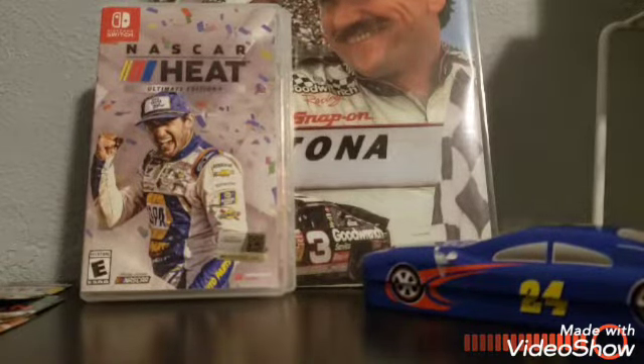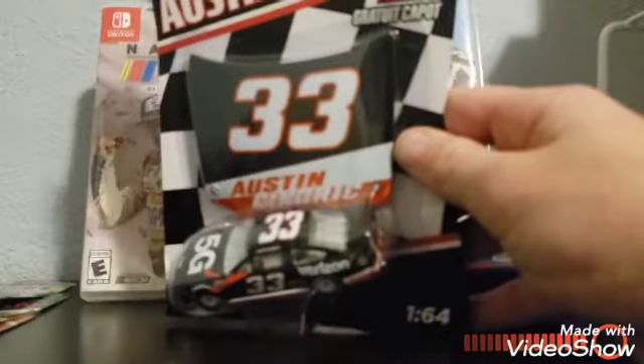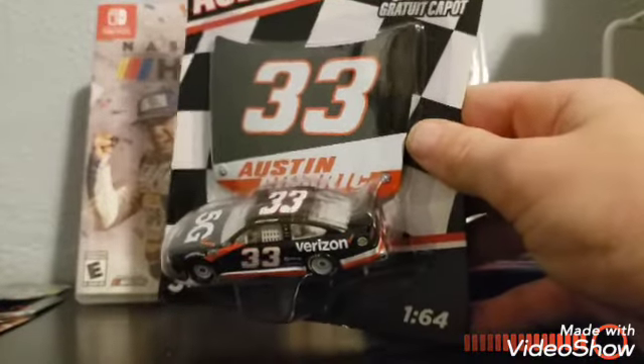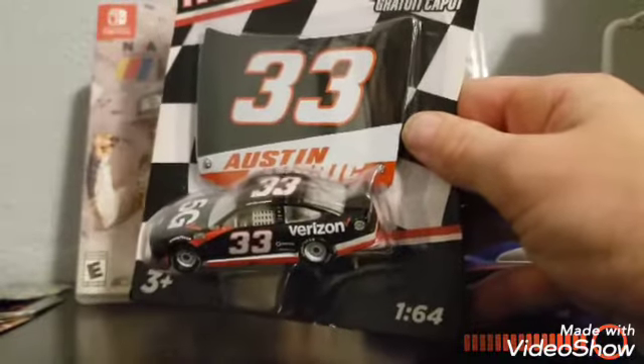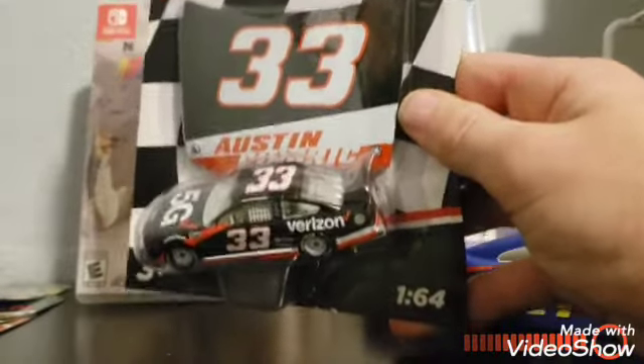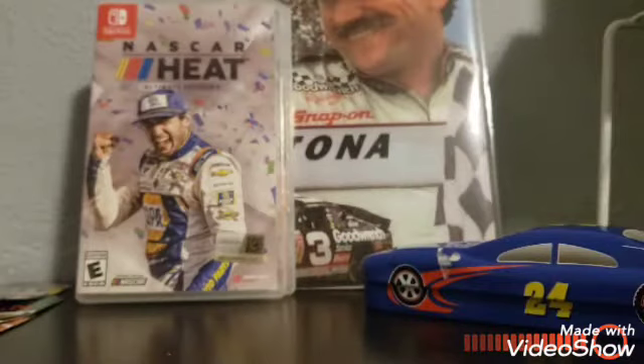A diecast unboxing is coming soon for the Austin Cindric, because next season he will come out. I don't know about the 43 car — maybe in season five he'll be with it. Dylan might too. Thank you guys so much for watching. Have a great rest of your day or night, wherever you are. See you all in the next one. Goodbye.